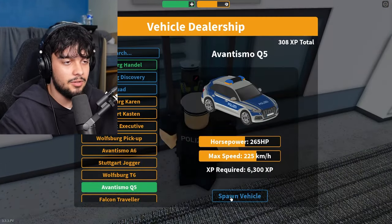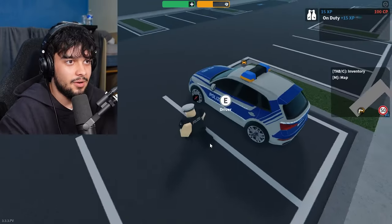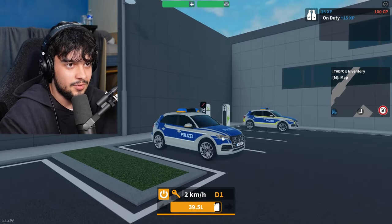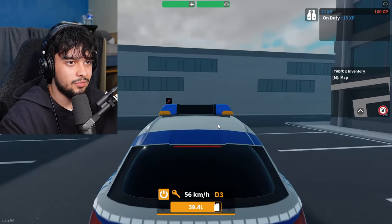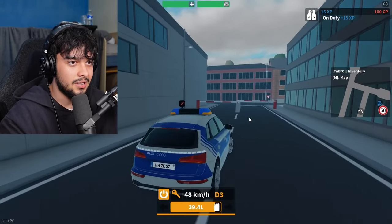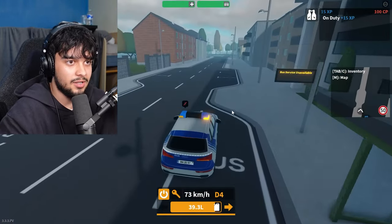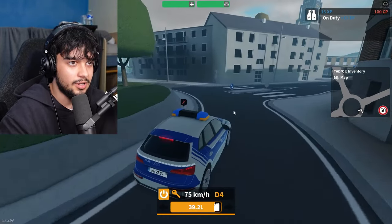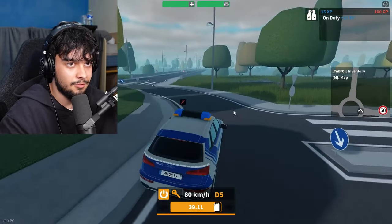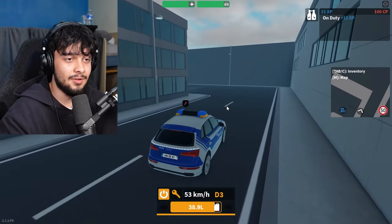I actually own the Advantismo Q6 so let me drive it. It comes in different liveries which is a nice touch. The light bar looks really cool and I love the indicators on the light bar — that's a great feature. Performance-wise it drives really fast and really nicely — that's why I bought it. Four-by-four vehicles just feel amazing.